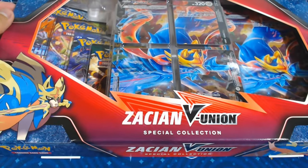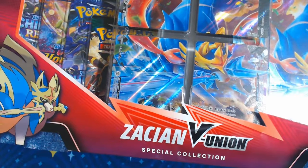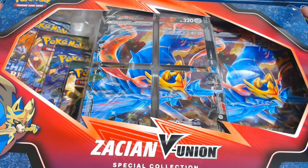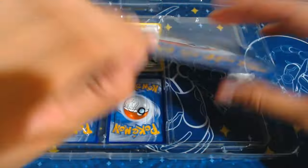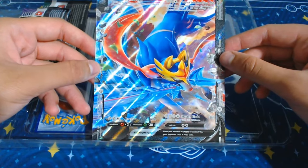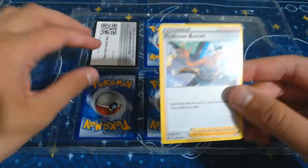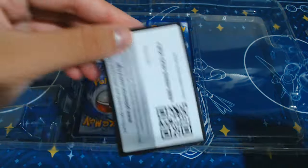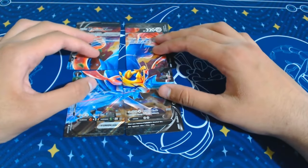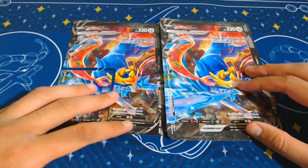So that's the Dragonite V box done. We have this Zacian V Union box. I think the reason I bought that is for the Evolving Skies in there, but it's also cool to open Chilling Rain and Vivid Voltage since I haven't opened those much. I really like how this box has four different cards to make one big card - I think it looks cool in a binder. Let's look at the Jumbo card: there's a Zacian V, actually looks really nice. I always found them a bit dumb with a sword in their mouth. Let's move the packs out of the way and assemble the union puzzle. There we go - that's four separate cards next to the Jumbo card. Looks pretty cool.